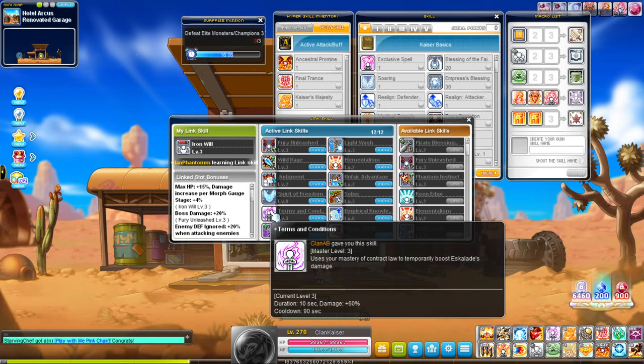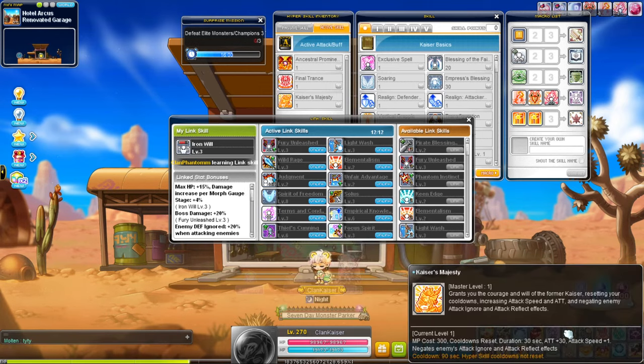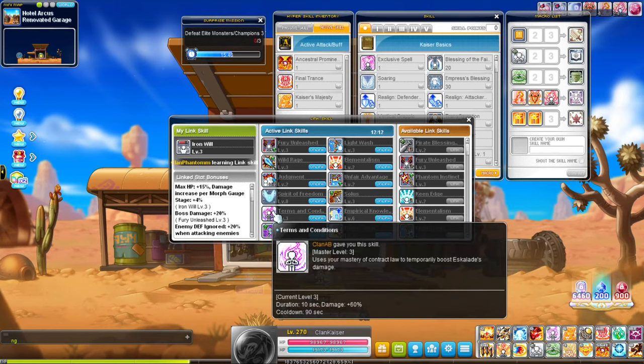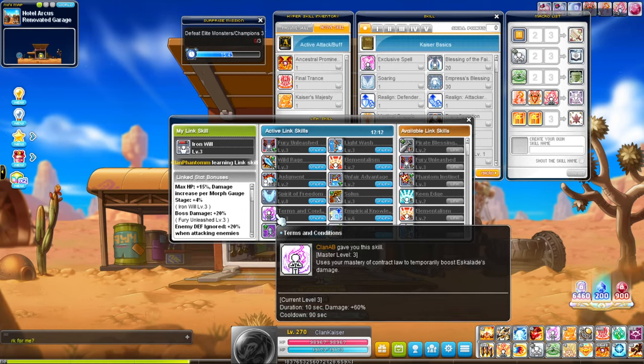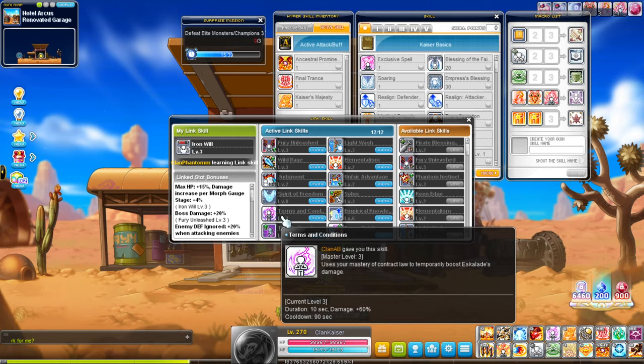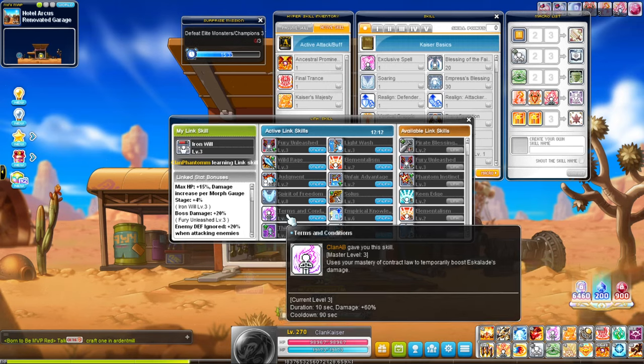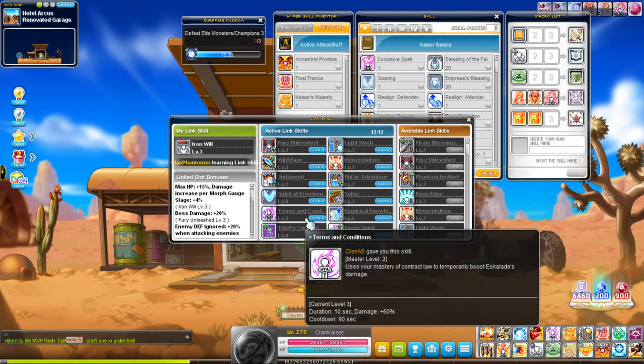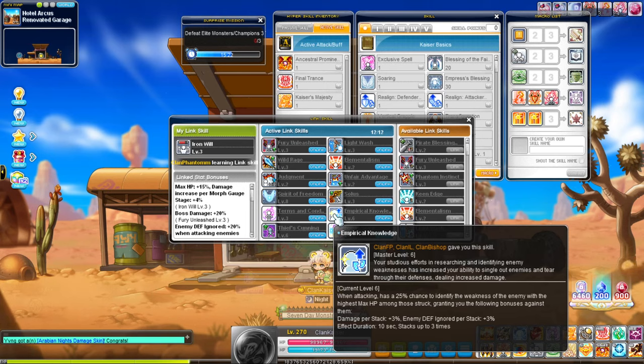AB link is useful if you have a CD reset skill and buff duration. For Kaiser, we have this for CD reset to reset the cooldown for most of our skills that are not hypers or fifth job skills. I also have buff duration which gives me 20 seconds of AB link, and since I have over 100% buff duration — which doubles it — I effectively have a full 40-second AB link, covering the entirety of my two-minute burst.